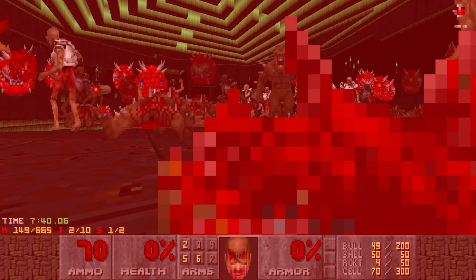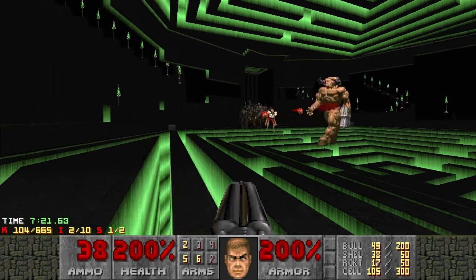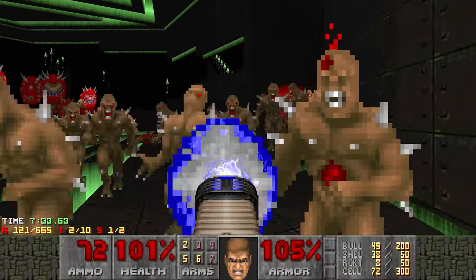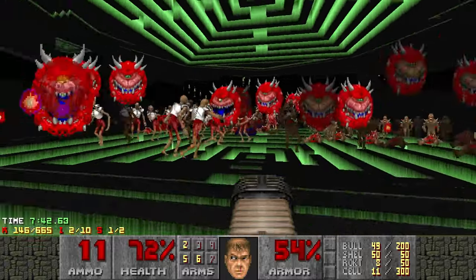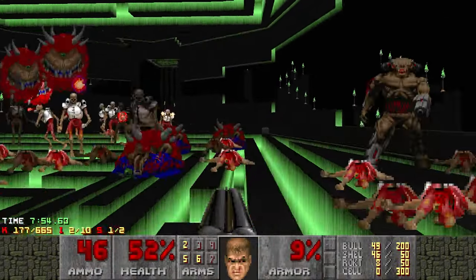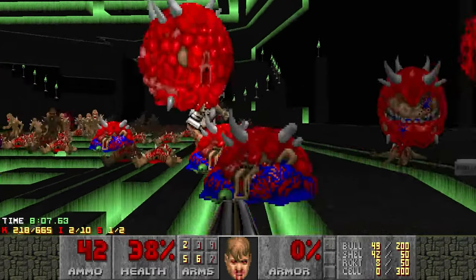Yeah, this is kind of a tricky fight in case that wasn't obvious. The cyberdemon just needs to basically pay attention to the correct thing, otherwise you're screwed. And the imps need to stop being pieces of shit - that would also help. I wonder if maybe hiding just behind the imps might make things a little bit better. Everything spawned - that's kind of a good start. Oh no no no - nope. That might have been... yeah okay. Oh geez, these imps are a pain in the ass.